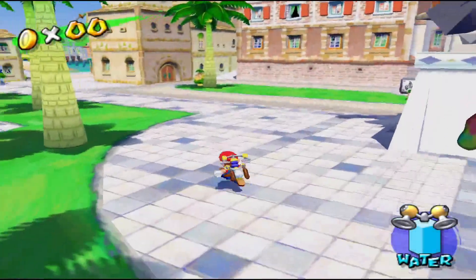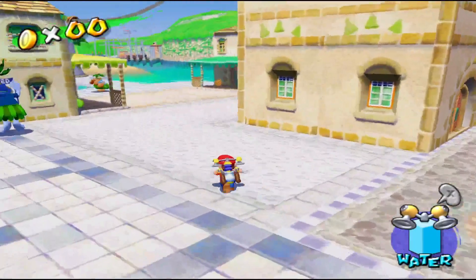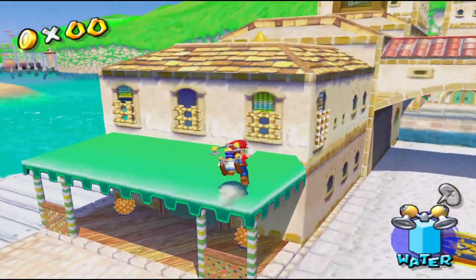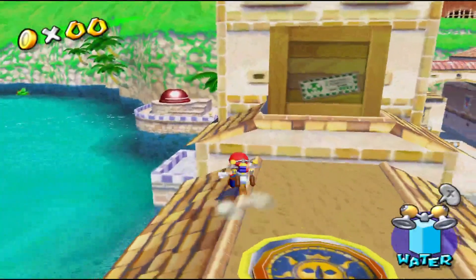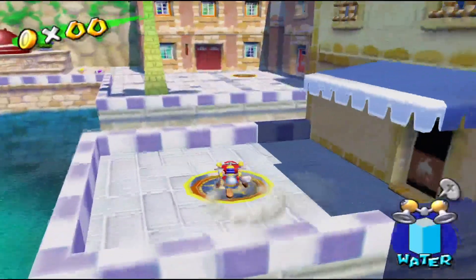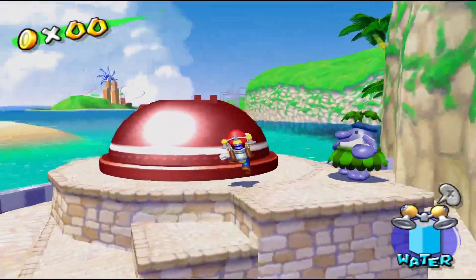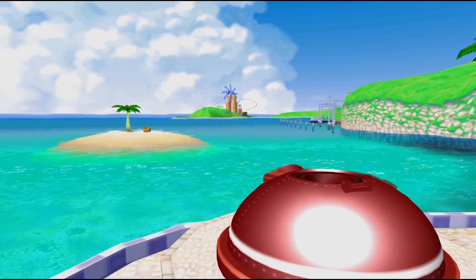Hello guys, welcome back to another episode of Super Mario Sunshine. In the last episode we started with Pianta Village and made our way through pretty quickly, but we still have some left to finish it off. In this episode, I totally forgot that we didn't get the 30 blue coins of Pinna Park, so that's what we're going to be doing today. Let's head into the cannon and get started.